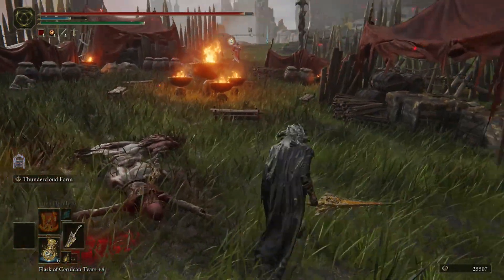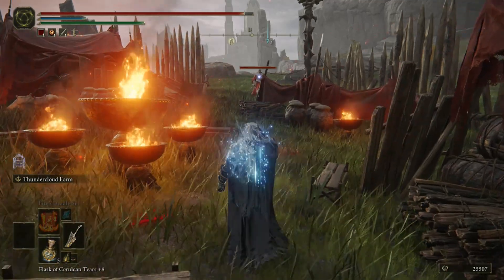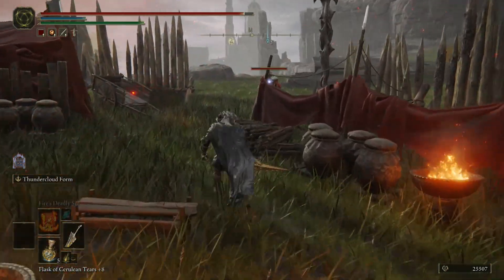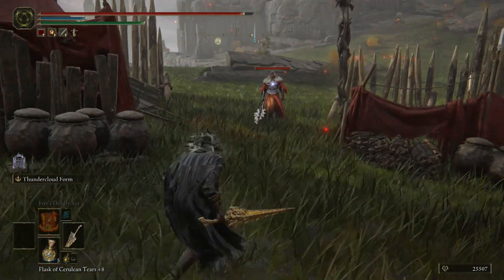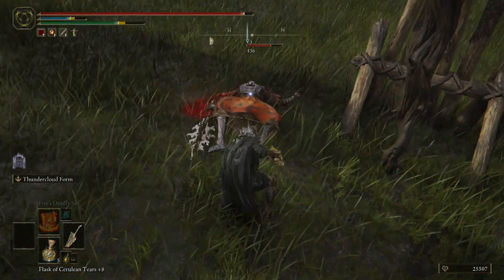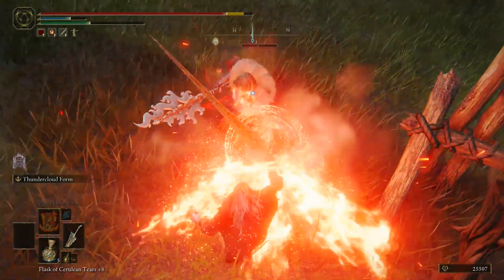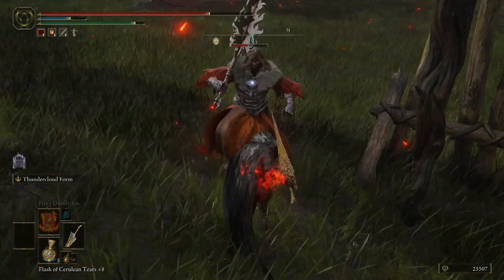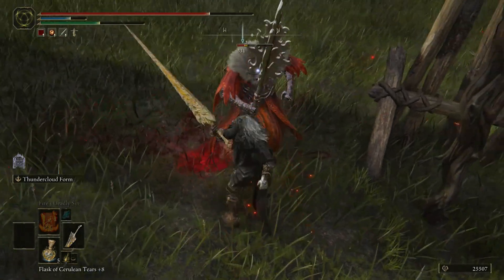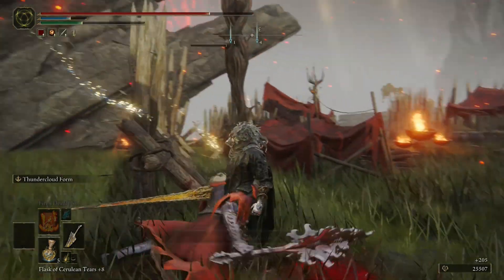And as always we have the last guy making fun of me because I'm using this weapon in Elden Ring. We're going to hold the skill button. He knocks down — heavy attack, heavy attack, and he's using fire. Light attack, light attack — and there we go.